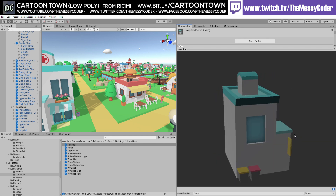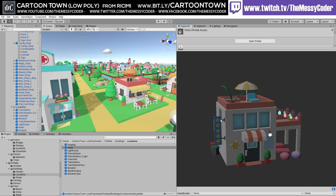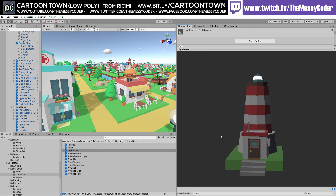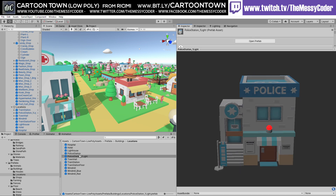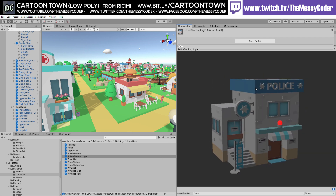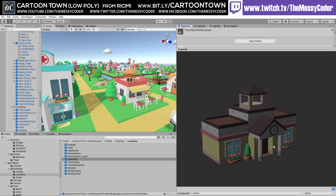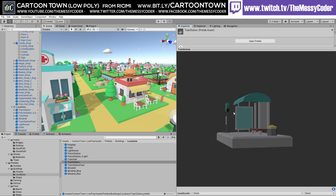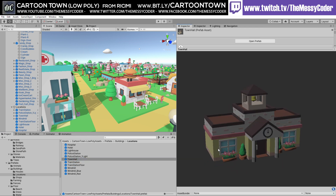We've got a hospital — I'd like to have seen an add-on where we can extend it. We've got a hotel, which is a bit small. It says it's a five-star hotel but there's no swimming pool or jacuzzi. The hotel could be a bit bigger. There's a funky looking lighthouse. We've got two types of police station — one with two lights, one with just one light. There's a town hall, which is the size you could have extended the hotel to. The train station is more like a little train stop rather than a station.